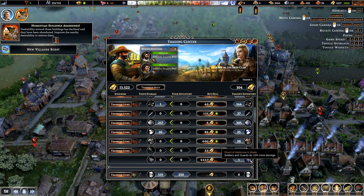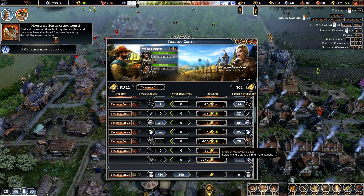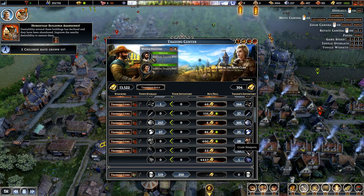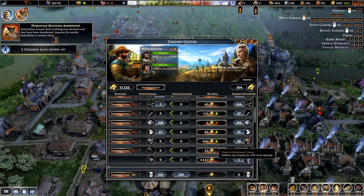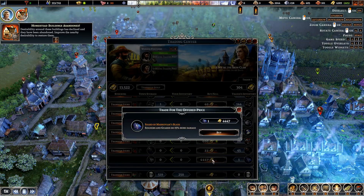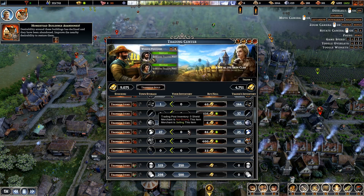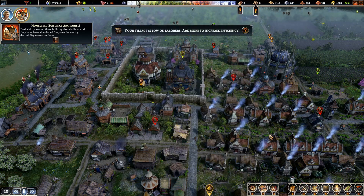Just seeing what she has — soldiers and guards do more damage. No, we're alright for weapons — swords. Our blacksmith stone — I think we're okay. Do we buy it? Let's buy it. That was expensive.